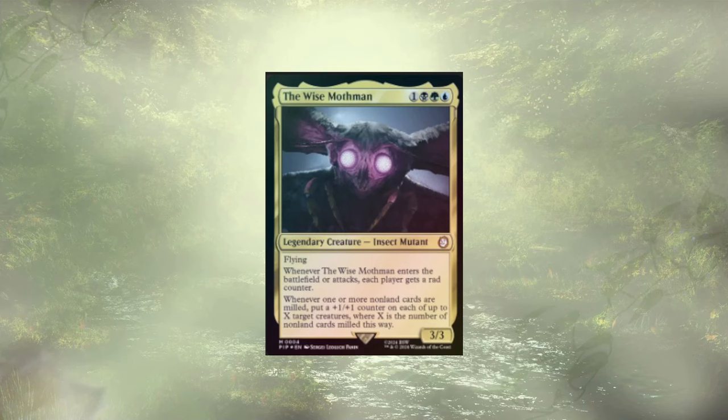Hello, and welcome back to another Mech Deck Tech. Today we have our third upgrade guide for the Fallout Commander Precons. We're heading back to where it all started from the Fallout of Vault 76 with the Wise Mothman. Wise Mothman is interesting — they really focus on that new rad counter support. Whenever they ETB or attack, each player gets a rad counter whenever one or more non-land cards are milled, which enables putting a +1/+1 counter on each of up to X target creatures, where X is the number of non-land cards milled. So we're doing mill and +1/+1 counter synergies. It's a good time.